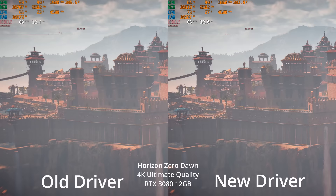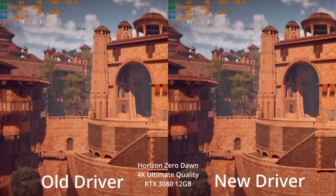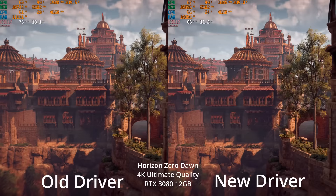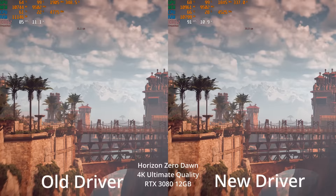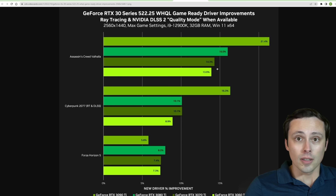The driver versions used are visible on screen. The old driver tests are a bit older, not the most recent older driver, but we're definitely seeing a performance difference. The screen capture looks slightly fuzzy on the left side — apologies for that. At 4K where we're not CPU limited, we still see performance gains, so it doesn't seem to be purely a CPU-bound effect. This game already had resizable bar support, so that can't explain the entire difference.